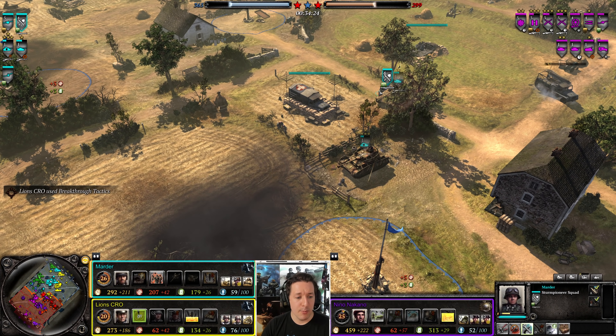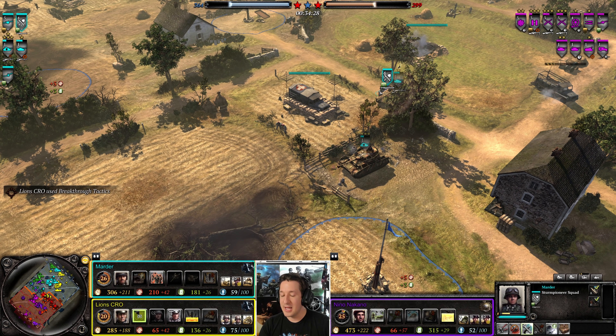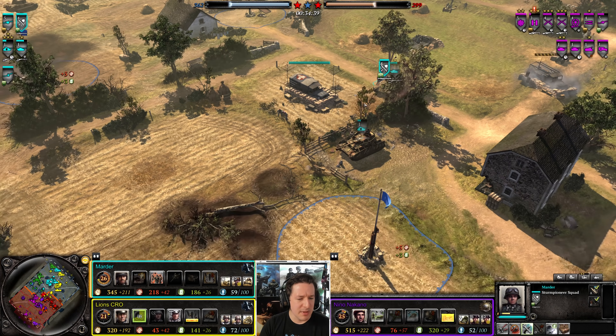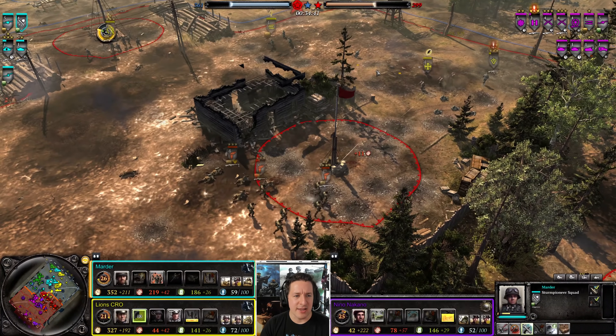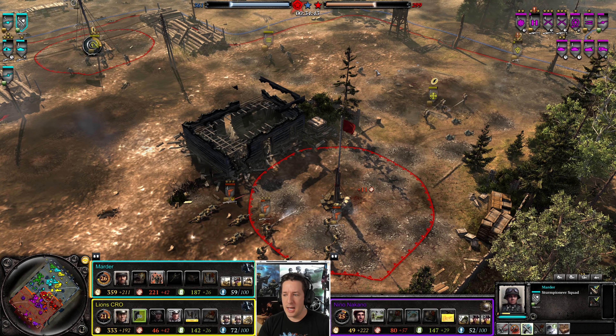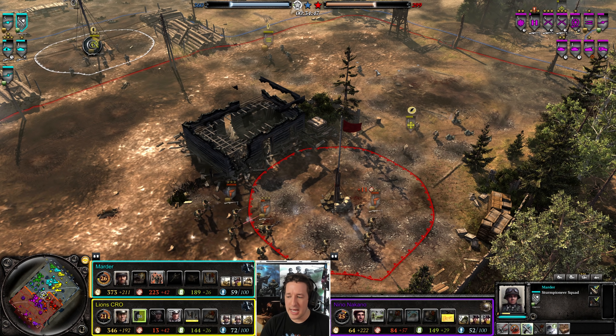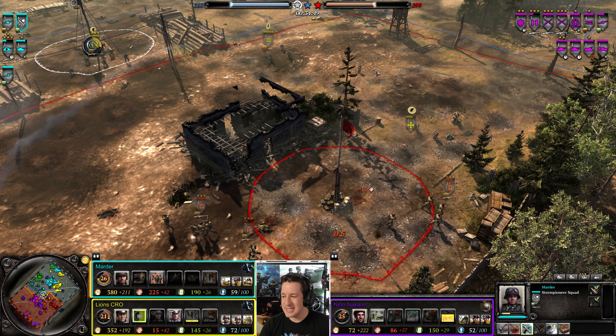Without frontline infantry, you're going to be in a real rough state trying to grab stuff — you need to get stuff in order to really come back in a major way. Lions is going with a small counter-attack — I think it's more probing than anything. Most of their armor is repairing or decommissioned.